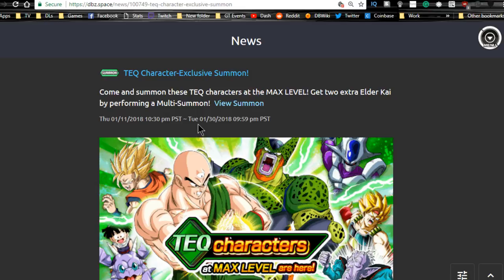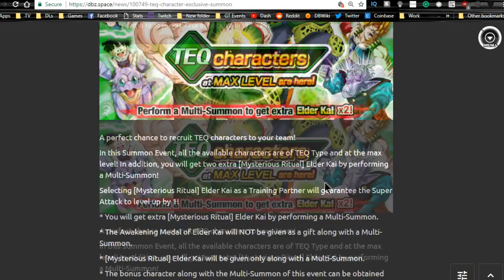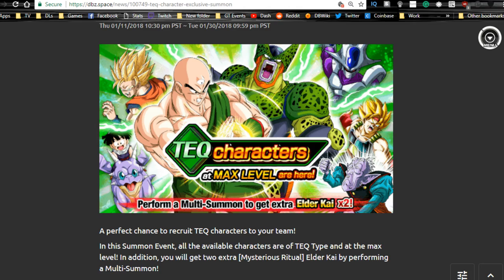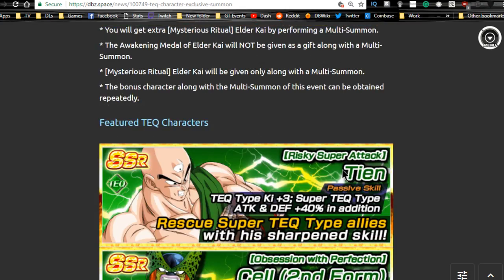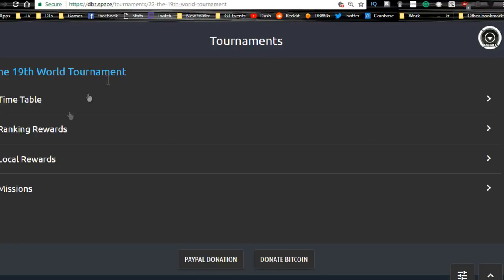The tech banner is also here for six more days. I pulled on it — you can get some Elder Kais from here and it's really good for a mono technique team. The Bardock is really good, the TEN is awesome, and the Cell is really good if you're going for that Bio Broly team. You get Elder Kais per summon so it's not a lose-lose situation. LR Goku Black and Rose is on this banner since it's a mono technique banner. If you're looking for a mono technique team it's probably worth summoning.